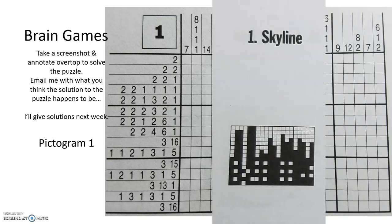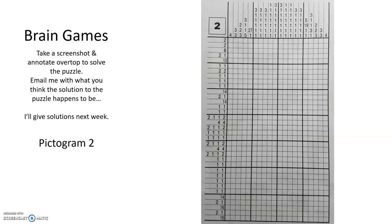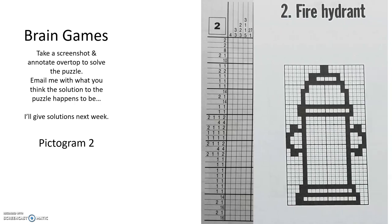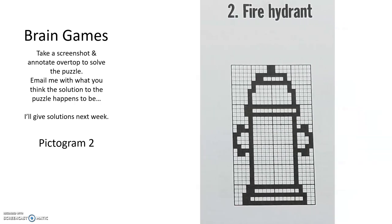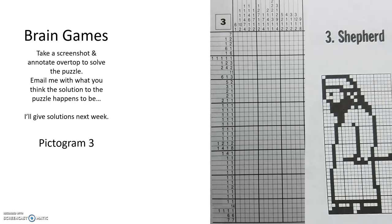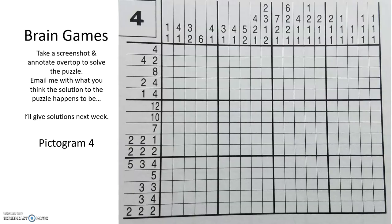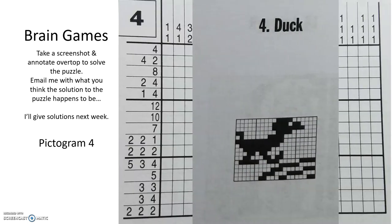Pictogram 1 is a city skyline. Pictogram 2 is a fire hydrant. Pictogram 3 is a shepherd. Pictogram 4 is a duck.